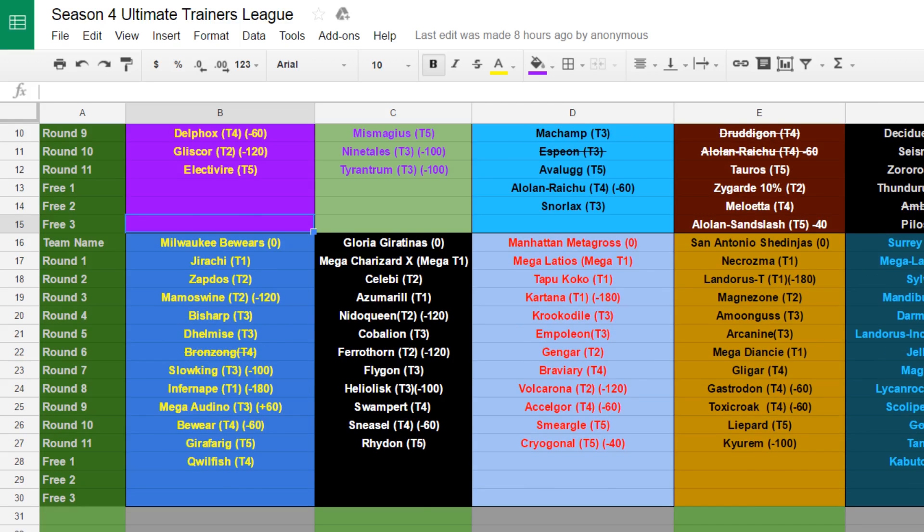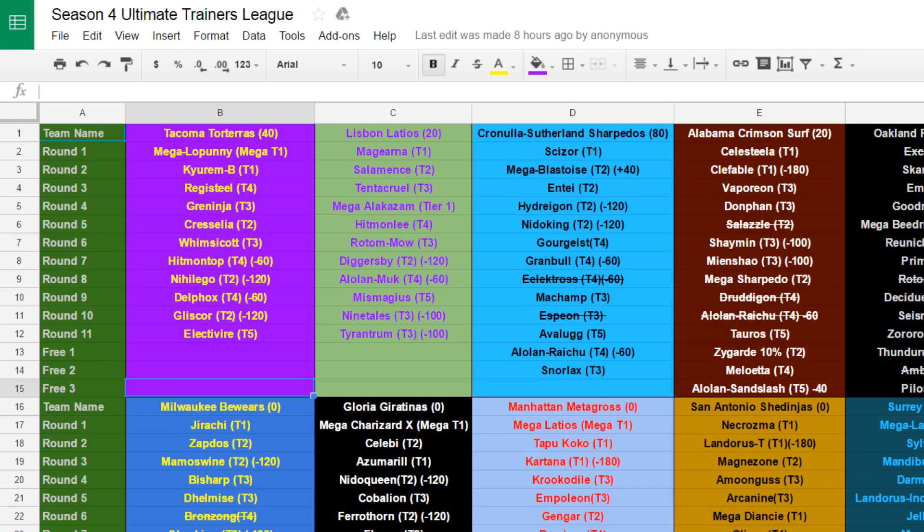Also, I should note I used all three of my transactions in week one. I dropped Salazzle, Drudogon, and Alolan Raichu for Zygarde 10%, Meloetta, and Alolan Sandslash. AJ, coach of the Vancouver Psyducks, dropped Zygarde 10% and I knew I had to have it, because I needed a better dragon than Drudogon. With Zygarde available, that's actually really good.